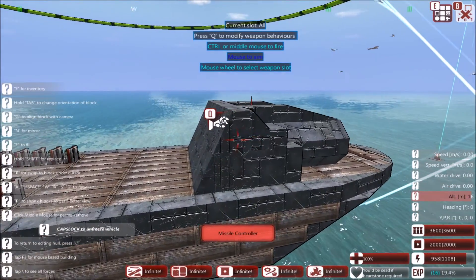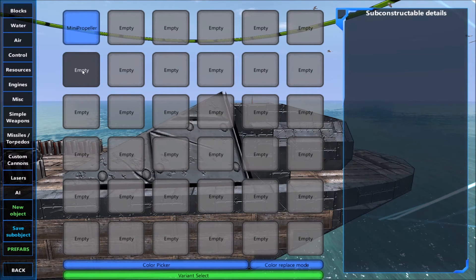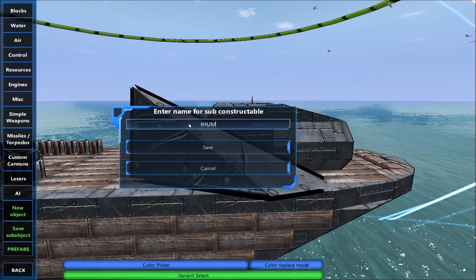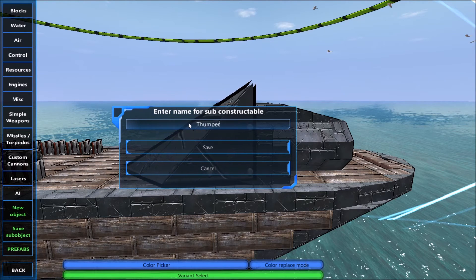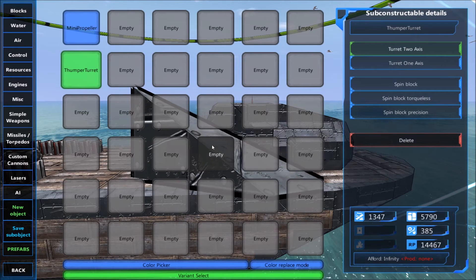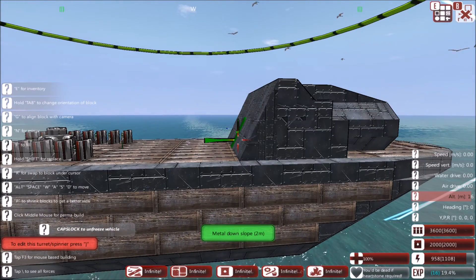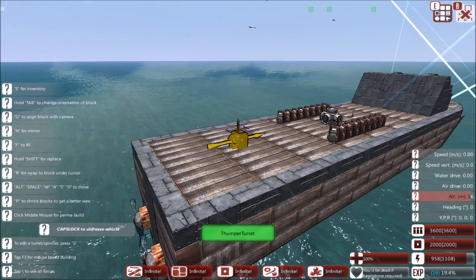The thumper missile turret here is finished, and I'm going to save it into a sub-object. Save it as a sub-object. That'll be fine — thumper turret. Okay, and I'm going to put another one of these at the back of the ship so that we can shoot at the other end as well, so we're not just shooting forward. We want to access the turret and then turn it around.